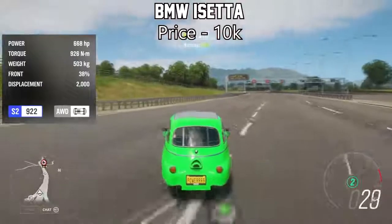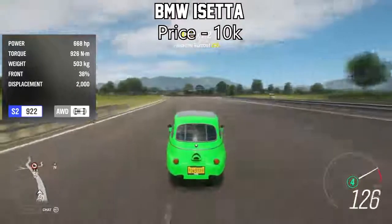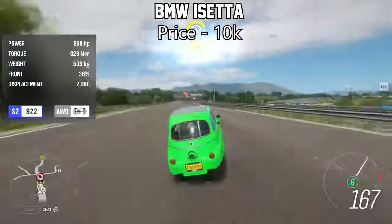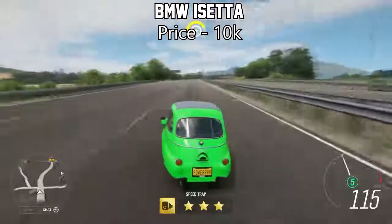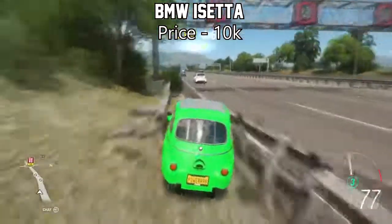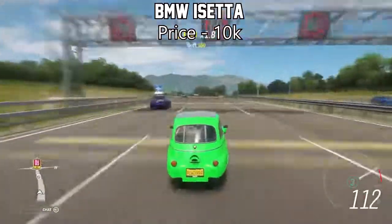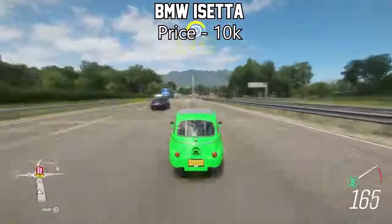The next one is actually the strangest one on this list — the BMW i8. This thing is unbelievable. It will only set you back about 10,000 credits on the auction house. With an engine swap and a fully upgraded engine, this thing will peak at around 600 horsepower, which gives it some insane acceleration considering how light it is. Even on the drag strip, this thing will outrun some supercars. It is that insane.